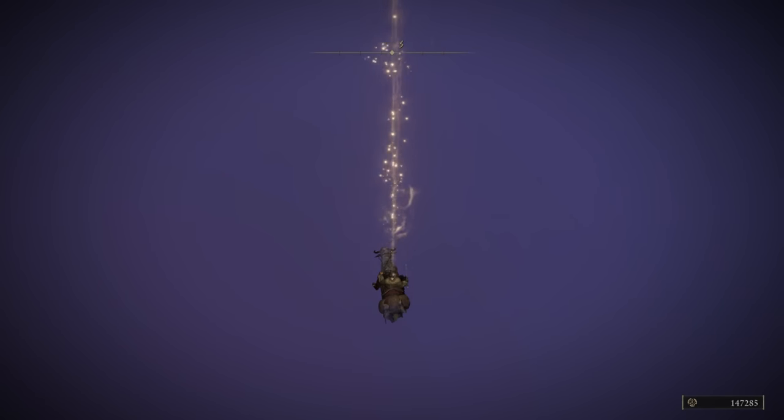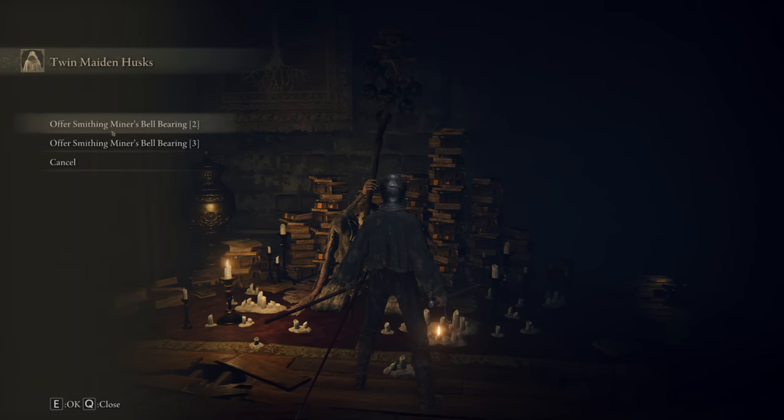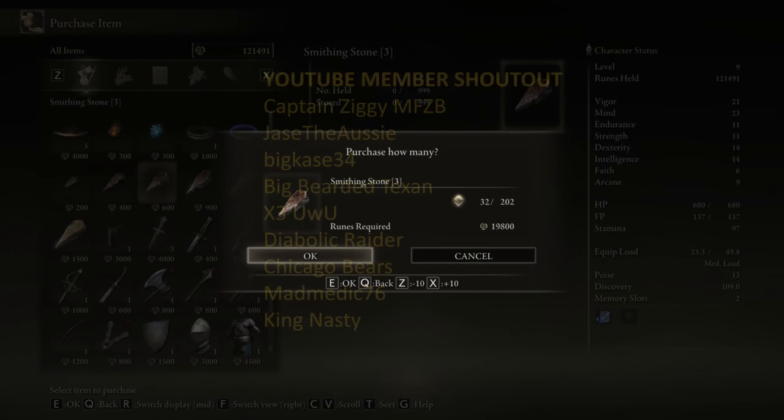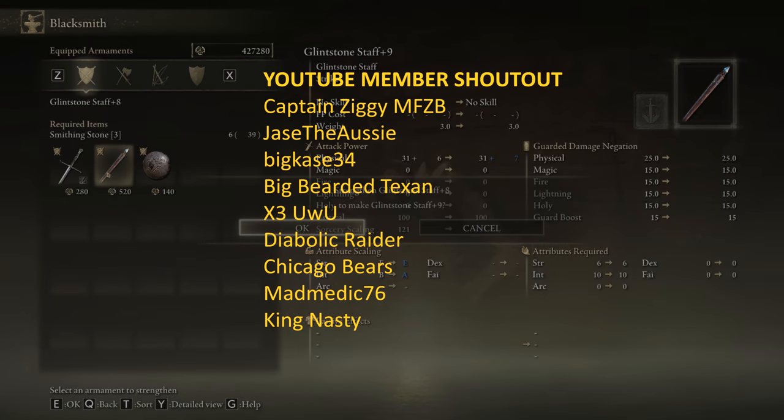From there you can do your favorite rune farm — I'll leave a bunch of links down below. Make sure to turn in those smithing bells and then purchase as much smithing stones as you want using the recent farming methods. Hope this helps and I'll see you all in the next video.